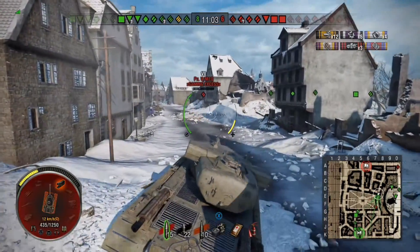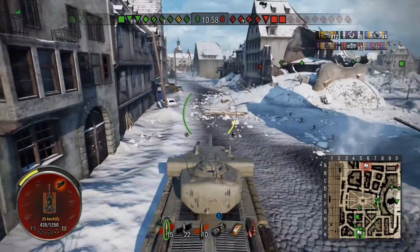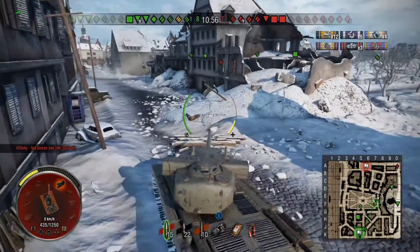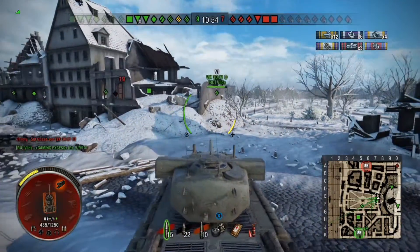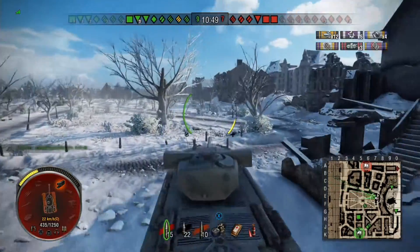It looks like he's also heading for the square so I stop and start making the turn, and then he gets taken out by one of my allies. So now I decide I'm going to head for the base.